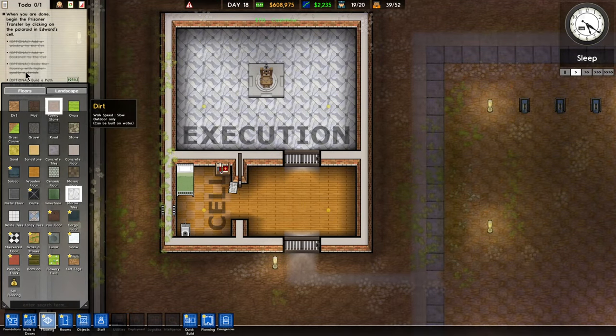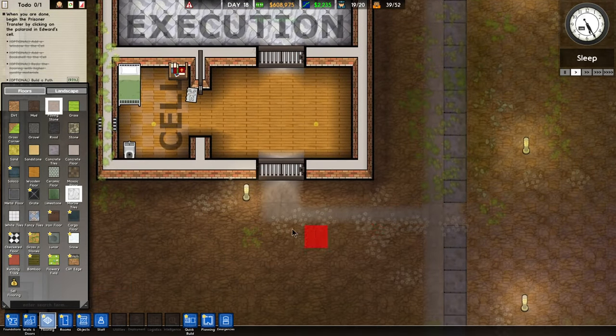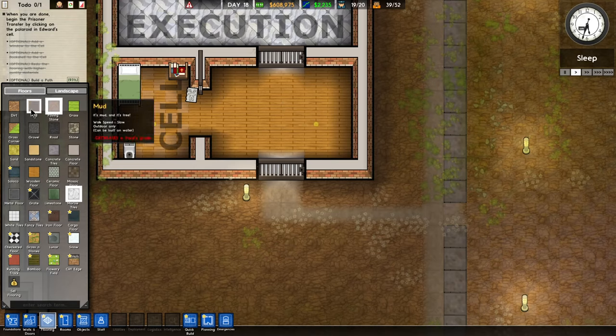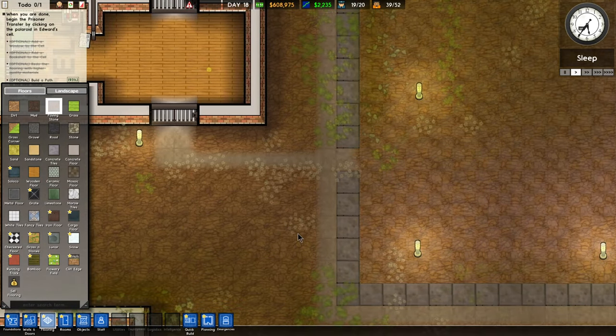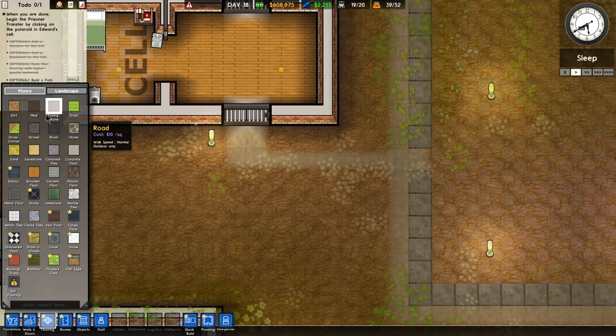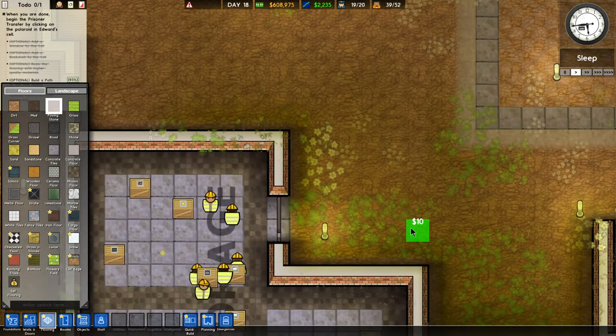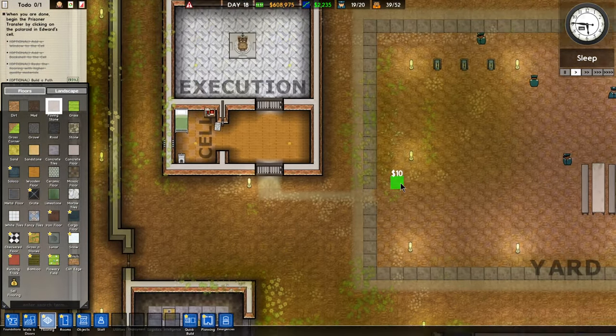A path — isn't this a path? Didn't I make this a path? I'm confused. Am I supposed to do dirt or something? It's telling me this, but I did this already, didn't it? It's flashing. It did make a path, right? Where am I supposed to make a path to? Maybe it's not wide enough — make it a little wider. Get to work, guys.